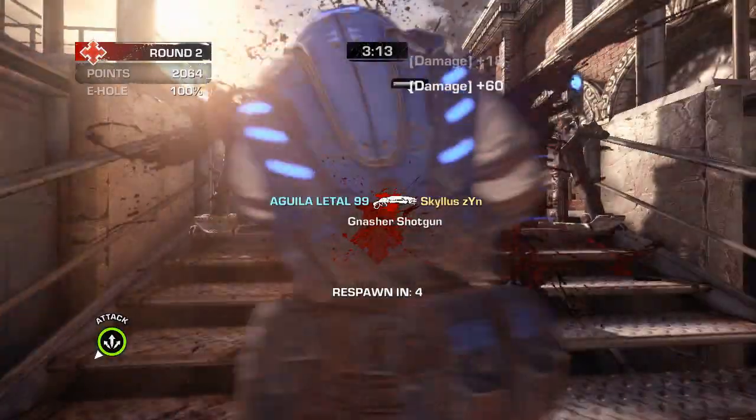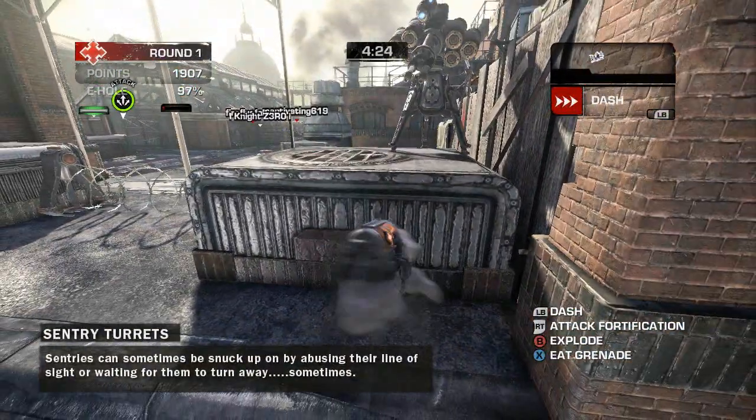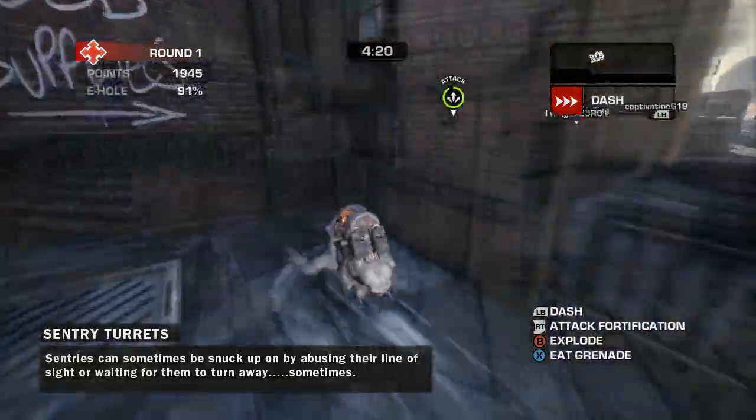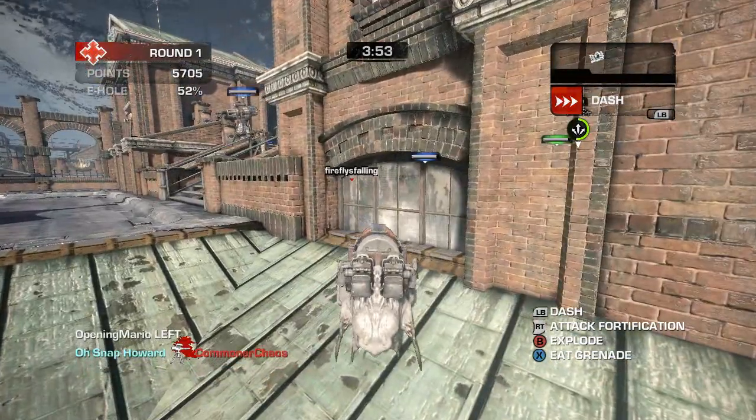If there are multiple engineers on the enemy team, you have to find windows to squeeze out extra damage or destroy their sentries for a nice point boost. This means using your camera to scout out sentries before running into the open if you expect one may be up. Usually engineers will stick to one side of the map and you'll be able to tell when a sentry is going to be up on a certain side.